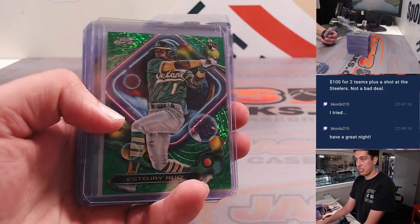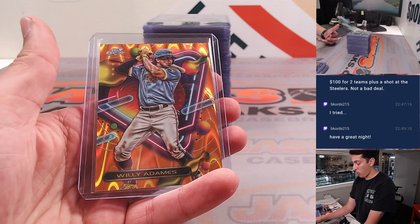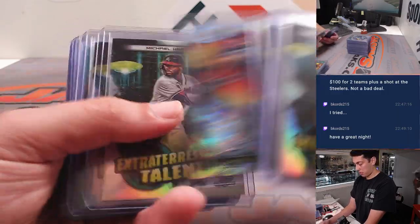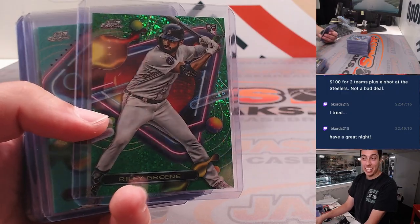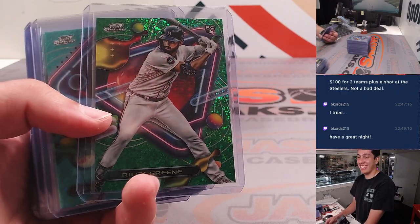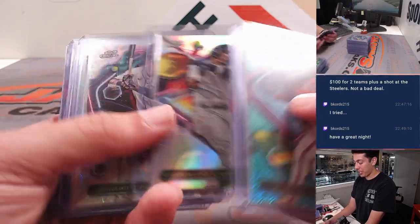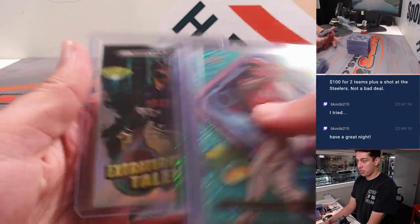There's an S3 Ruiz to 75. Had an orange Willie Adames to 25. Riley Green green name match to 75 — we were just talking about that. Have you ever pulled a green Riley Green? It's a name match, it's worth more than a color match or a jersey match.